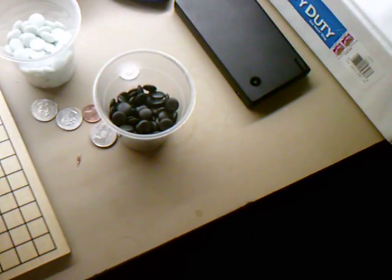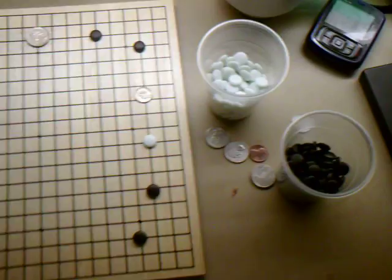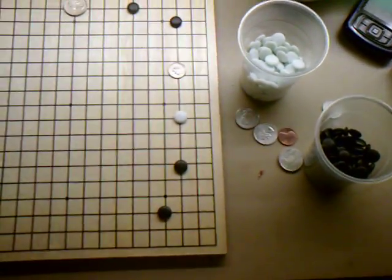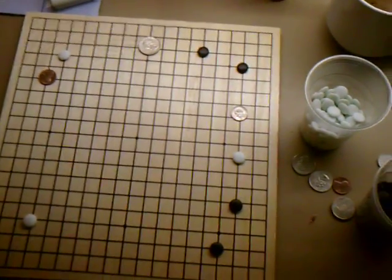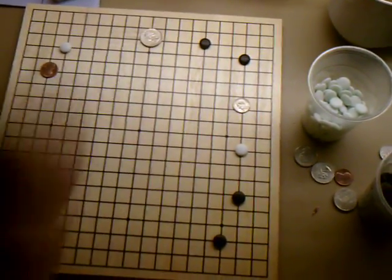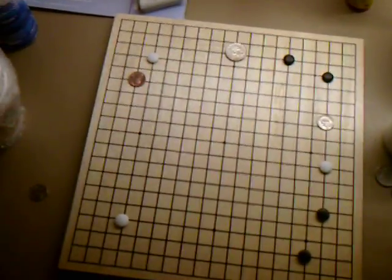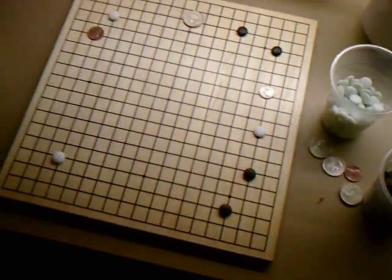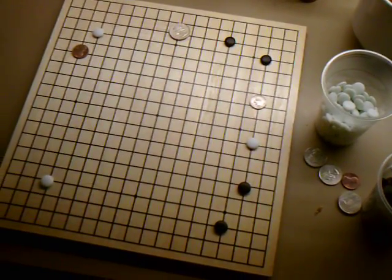So black decided to play the logical response and extended his corner, attacking the white stone. Now white has three options: A, the penny; B, the quarter; or C, the dime. Think about it for a few seconds — this is primarily for beginners, but you can probably solve it if you're not a beginner. Most beginners 15 kyu and below do not know simple stuff about the opening. Sometimes 10 kyus don't even know it.